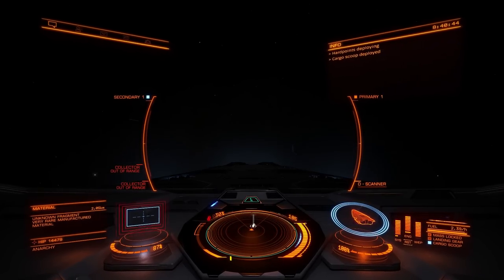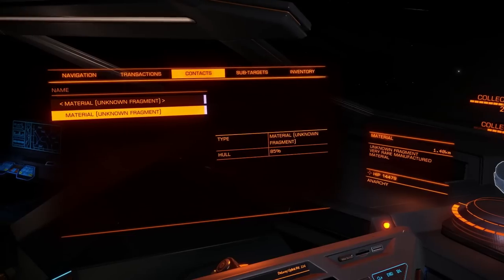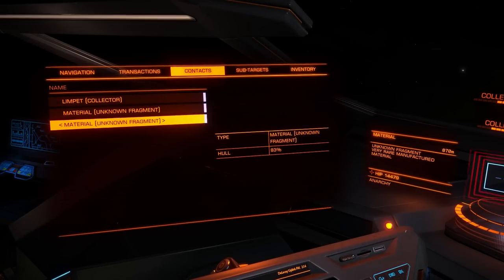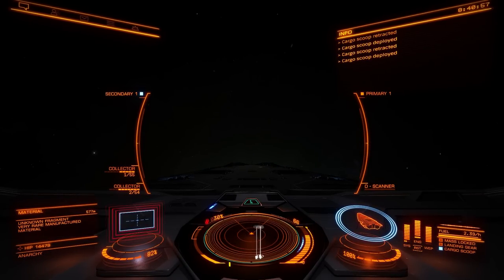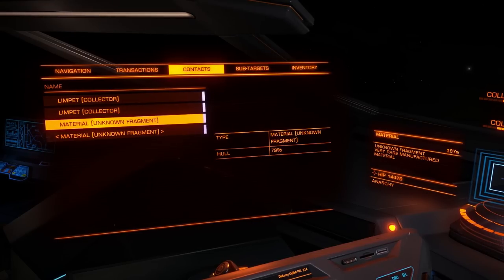So if you care about time, head straight to Izanami, find the crashed Anaconda, shoot the unknown artifact, save, load, and shoot again. This is how you find unknown fragments, which will unlock Professor Palin and his grade 5 thrusters. Fly safe, commanders!